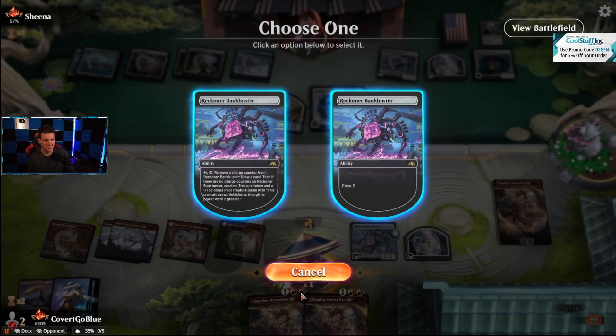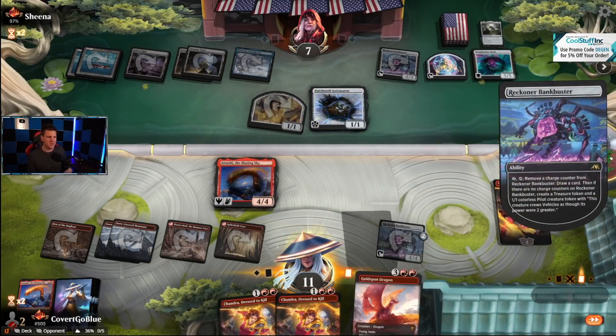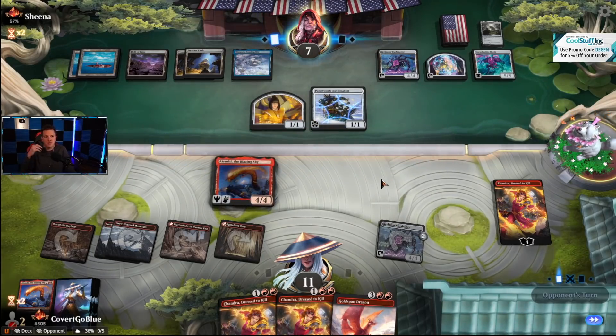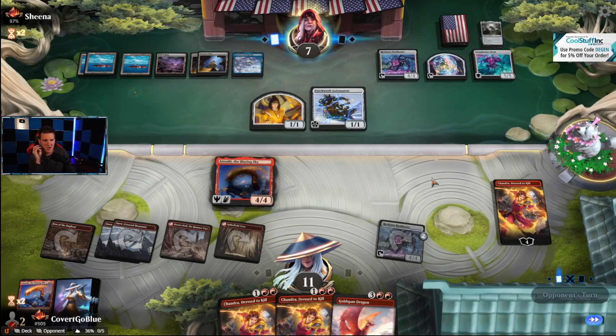If they do that, they just power up the mech and I can't block it. Screw that — we need the right cards, we need removal, we need more hasty damage, another Goldspan. I still think they're gonna counter something at the perfect opportune time.